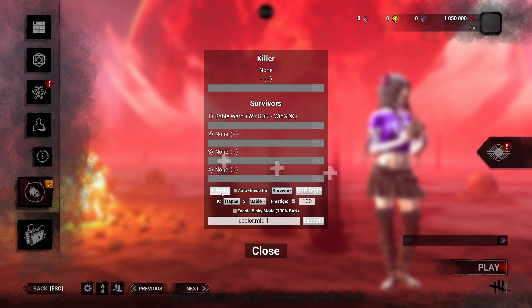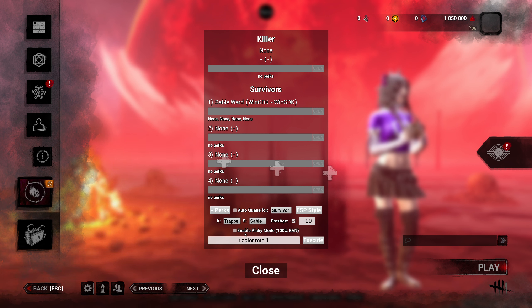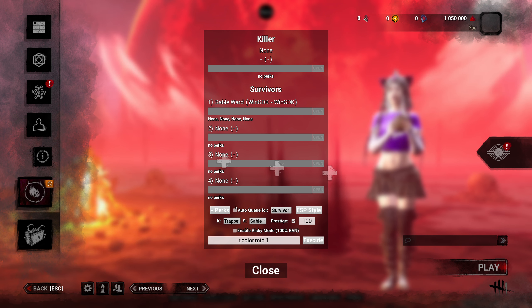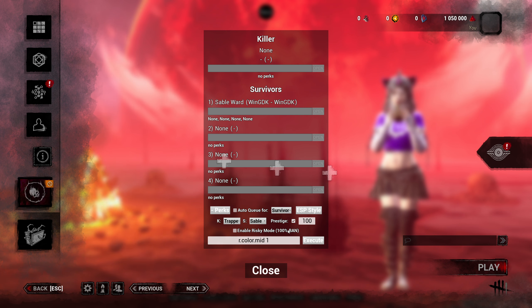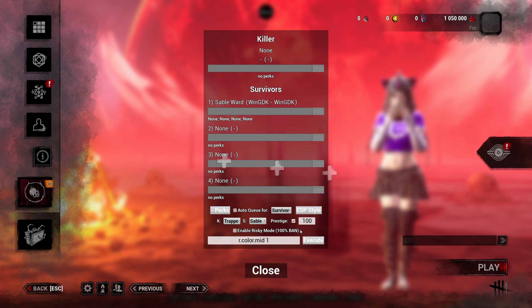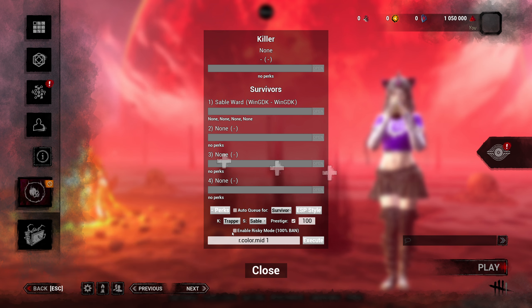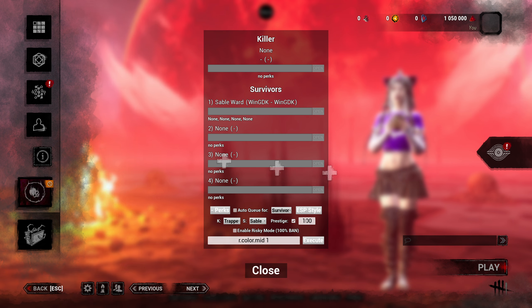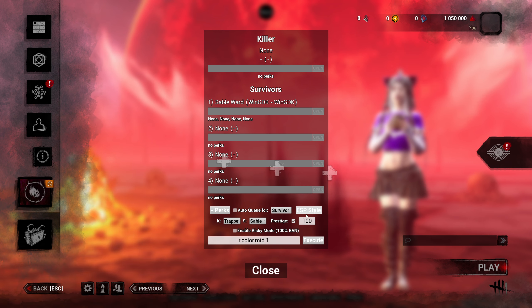If you clicked on perks and you were in a lobby with a killer, it will show you the killer's perks right there. I'm not going to enable risky mode — it will increase your chances of getting banned. You will have a couple of extra features if you do this, but I don't think it's worth it.